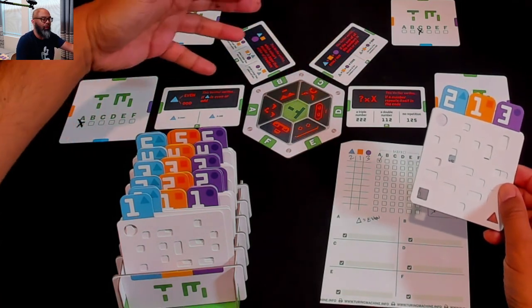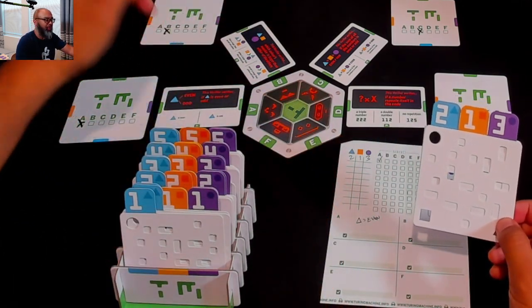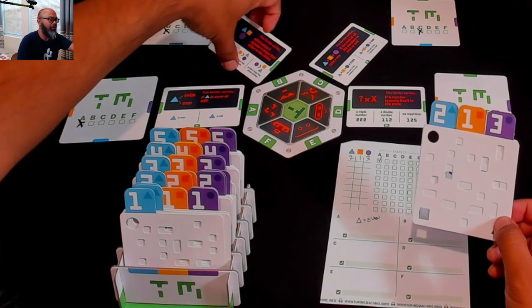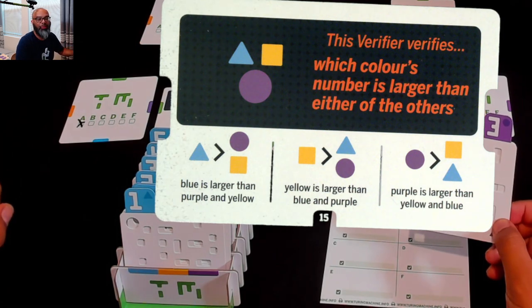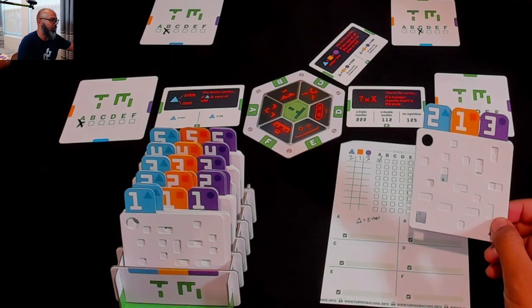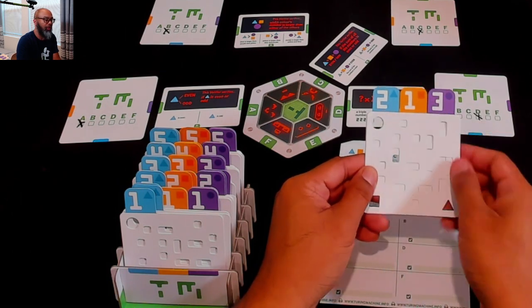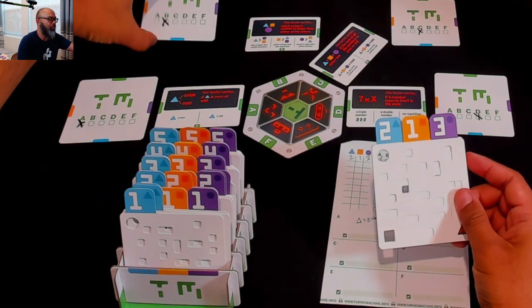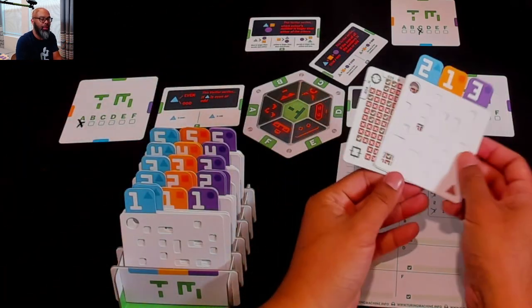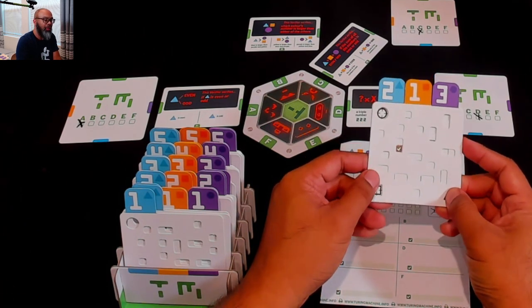Let's go on to the next one. You can pick anyone you want, and you don't have to do three questions in a round if you're super smart - which I am not. You can ask up to three. So we'll go to verifier B. This verifier verifies which color's number is larger than either of the others. So let's see if it's going to be the blue is larger than purple and yellow, yellow's larger, or the purple's larger. In my test I have the square being smaller than the others.